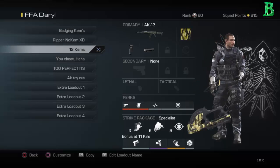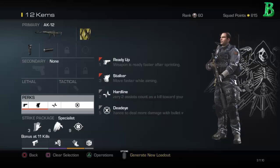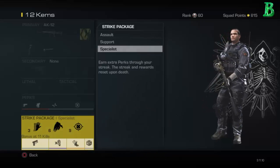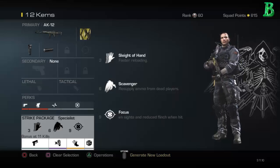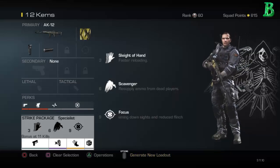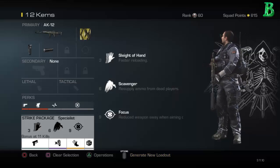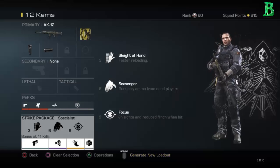Same thing with the Ripper — exactly the same setup just with the Ripper. Then I got the AK for FFA: I start with Ready Up, Stalker, Hardline, and Dead Eye, then pick up Sleight of Hand, Scavenger, and Focus. Bonus is Quick Draw, Dead Silence, Amplify, and Gambler. This one looks different from the ground war AK for some reason.